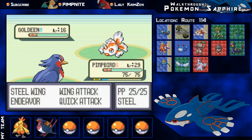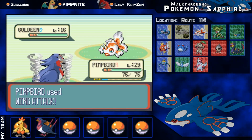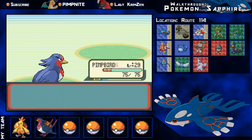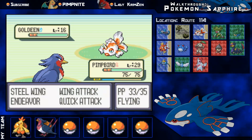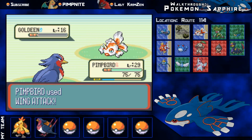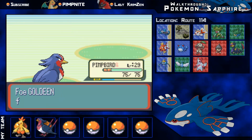We've got a trainer here. He's got a Goldeen. I'm just going to train up my Swellow a little bit more. A lot of comments asking if I'm going to get any more Pokemon in my team — yes, I am very, very close to getting another one. Just hang on, basically. I will eventually get another one, or another few actually.